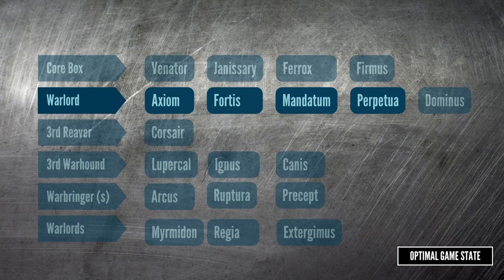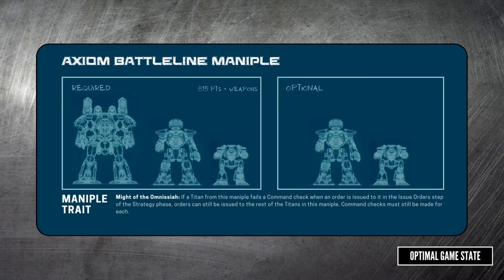Adding a warlord to the core box gets you five additional maniples. The Axiom Battleline maniple is the recommended maniple to build to and start with. The full maniple has one warlord, two reavers, and two warhounds, so you can have the starter box plus the warlord all in the same maniple. The maniple bonus makes giving orders more reliable. Every order comes with a drawback — emergency repairs means you can't move and fight, full stride means you cannot attack and cannot turn — so there are definitely cases where you don't want to assign an order. That said, a titan with an order is getting a lot more work done than a titan without one. Normally you'd have to balance the risks between assigning your first order to your most reliable titan or to the titan you most want to get an order. The Axiom simplifies that entire phase and lets you get more orders on the table, making it one of the big all-star maniples.